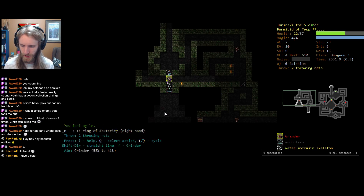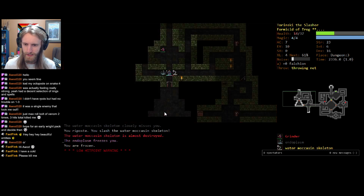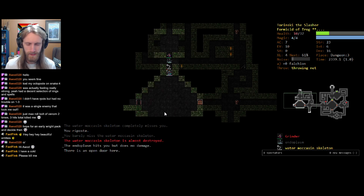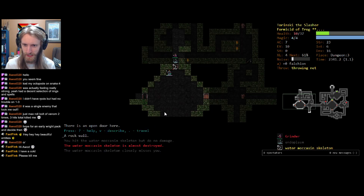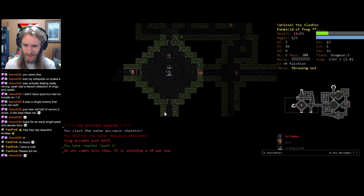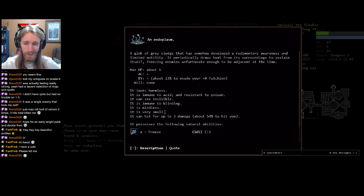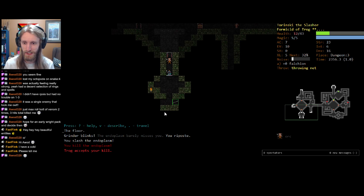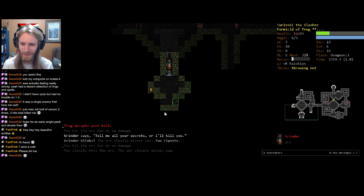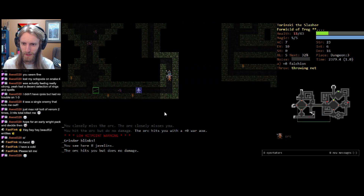Let's switch over to throwing nets — just throw that right at Grindr and then try and take her out. Dang it, just hoping for a little bit more haste on that. We're down to 10 health. There's a Water Moxin skeleton — I got misled by how squishy the skeleton figures look. Let's go away from areas where we see enemies that cannot be paralyzed. Nice try, Grindr. If we think we're going to die, we could definitely just shaft ourselves down. Endoplasm doesn't do a lot of damage, so maybe we could try and stay. Also very sorry to hear about the cold — I hope you recover quickly.